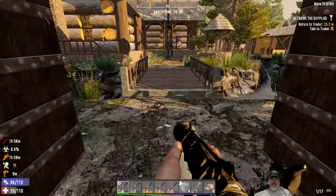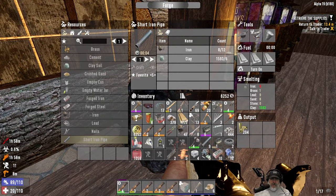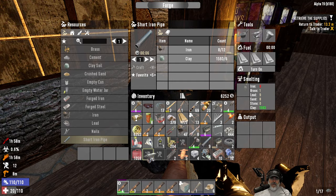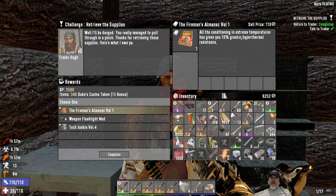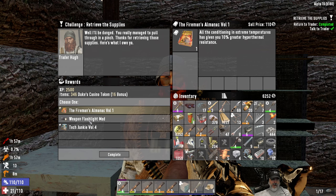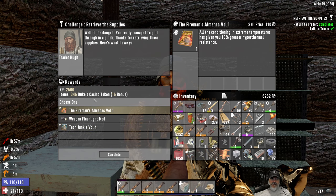Let's go do our turn-in, and maybe the trader actually has a bandage we can buy — that would be useful. Let's take both of those things. Here's a little timbers and grander — hyper thermal resistance, so that'll help in the desert. We don't really need a weapon flashlight mod right now. Tech junkie — craft robotic turret shells. Yeah, let's go with the fireman's almanac.